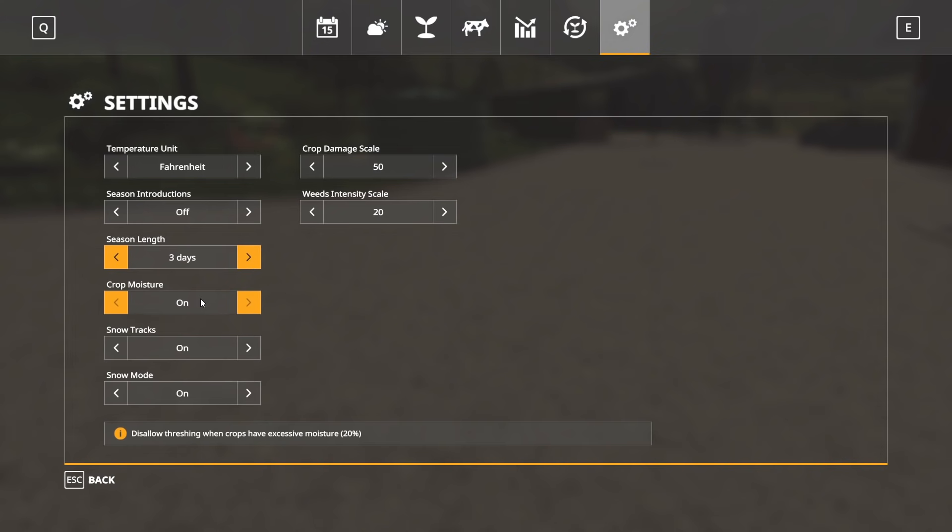Crop moisture means your crops need to reach a certain level of dryness before you can harvest them. You can turn this off to make it a bit easier. We're going to leave it on.